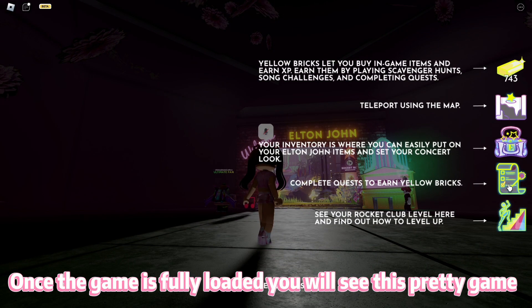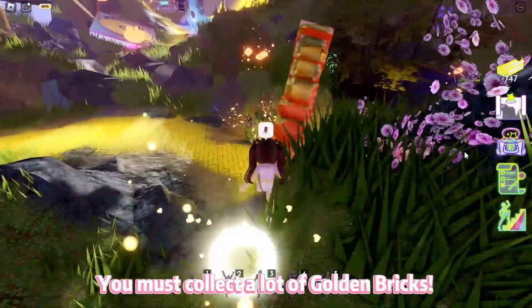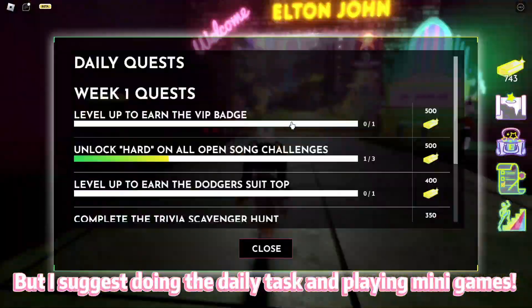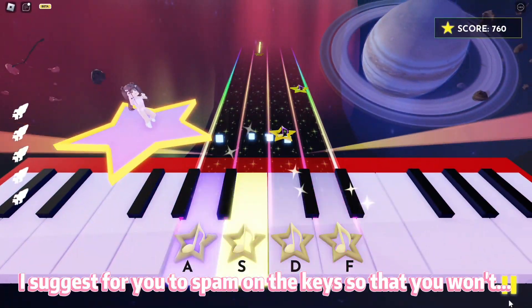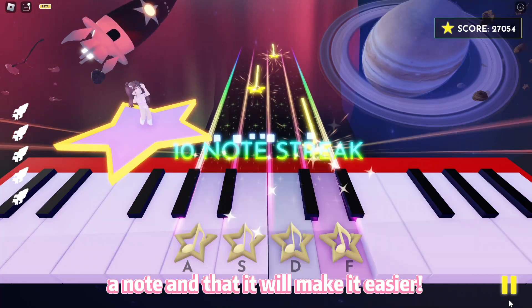Once the game is fully loaded you will see this pretty game. Now, to get the items you must collect golden bricks. You can get them by going through the map, but I suggest doing the tasks and playing mini games so that you can farm faster. I suggest you spam the keys so that you won't miss a note and it will make it easier.